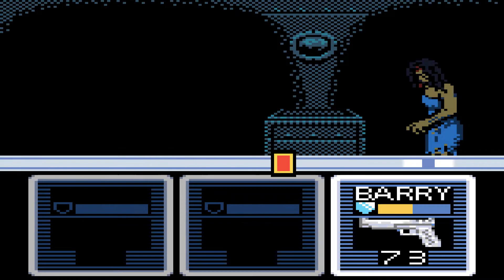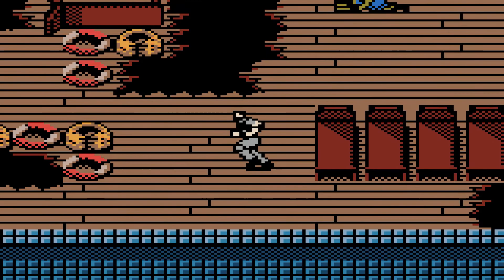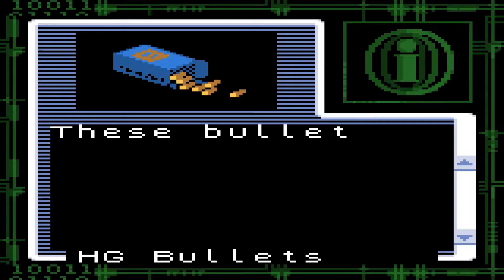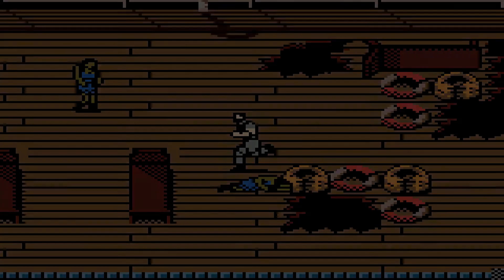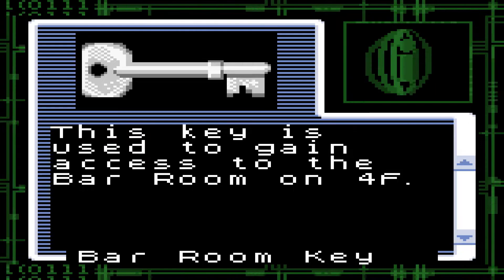I think she has the bar key if I remember correctly. Not enough time to fight me, dude. The herbal compound will restore medium damage — never mind, next zombie. Just a crit and a regular shot is usually enough. We get more bullets. I keep thinking I know which one is the zombie that has the bar key. This key is used to gain access to the bar room on the fourth floor.